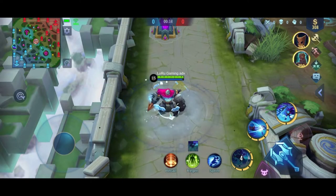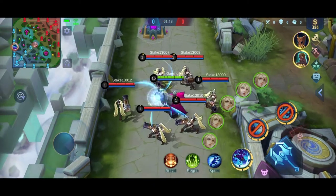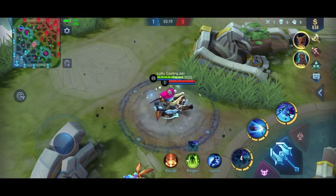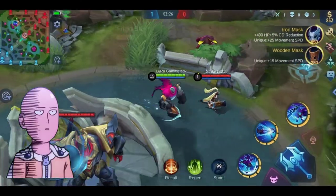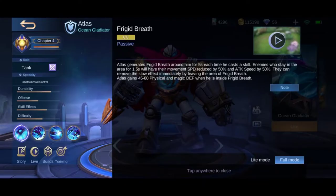Basically what it does is he will get this fog-like aura when using any of his skills, and enemies caught in the aura would then be slowed down. Do take note that for the slow to take effect, the enemy must be within the aura for at least one second. You would know this by the ice shards thingy by the enemy's feet, which indicates that the enemy is being slowed down by your passive. Also, the slow effect would go away as soon as the enemies got out of the range of his passive. In addition, he would get an increased physical and magic defense by 45 to 80 while this aura is in effect, which is pretty decent and much needed by tanks. And this is actually the nerfed version of the increased defense, but it is still pretty decent.